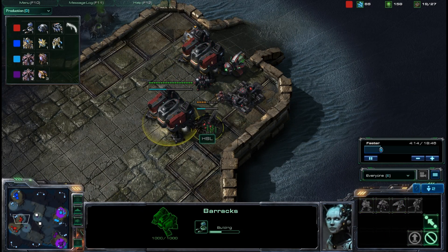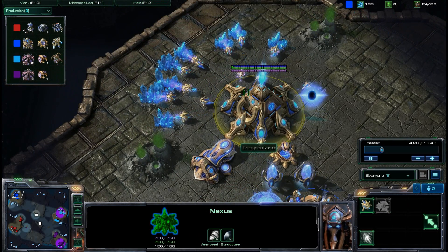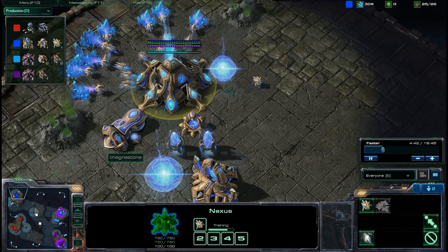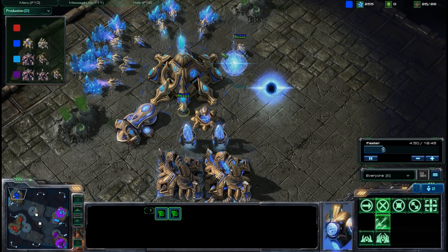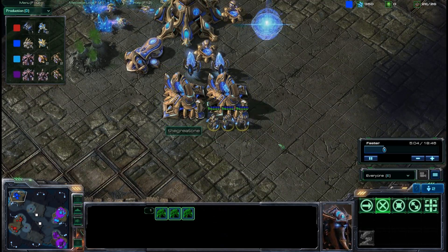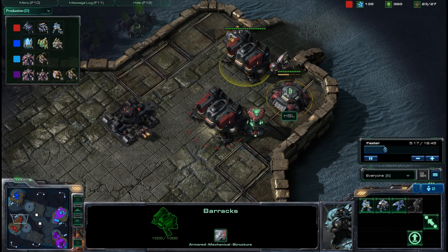Meanwhile, HSL is getting two Raxes and a bunker, and his teammate is throwing up two cannons. Both these players already have their spider sense tingling — they've realized something funky is on the horizon. This was played in the placement matches, so we have no idea what rank our players truly are. But just judging by the fact that the Great One is throwing up two cannons and has his Zealots just kind of chilling with a Forge and no real build order, and hasn't really gotten the gases yet, we're going to assume he's somewhere around the Bronze or Copper level.